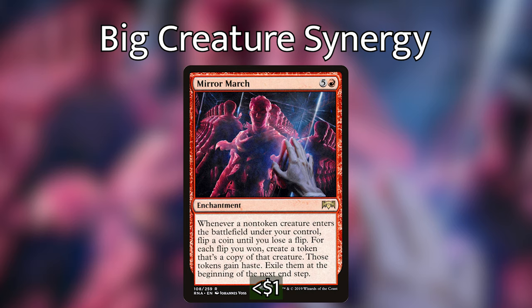Mirror March is five and a red for an enchantment. Whenever a non-token creature enters the battlefield under your control, flip a coin until you lose a flip. For each flip you won, create a token that's a copy of that creature — those tokens gain haste and are exiled at the beginning of the next end step. Mirror March is really nice even with legendary creatures because the stack lets us trigger abilities before the legend rule applies. Say we play Galta and flip two heads — we get two more copies. All three enter at the same time triggering Halana, so we can pay two for each to deal damage, then sacrifice the copies to the legend rule.